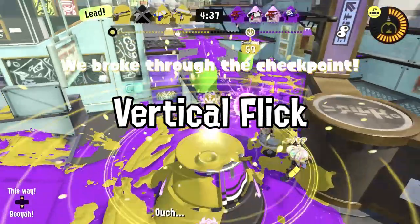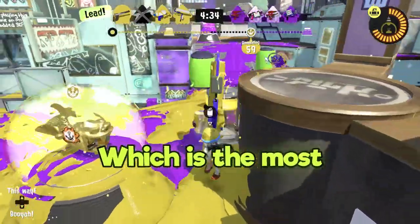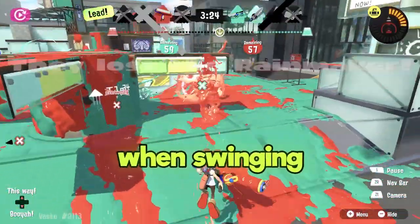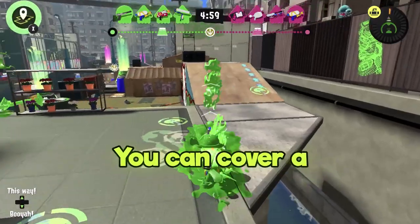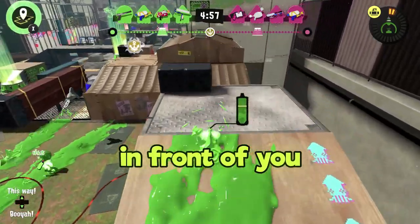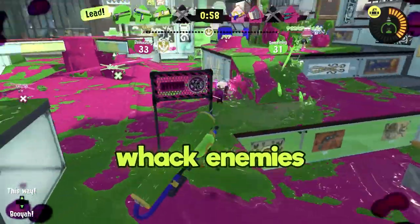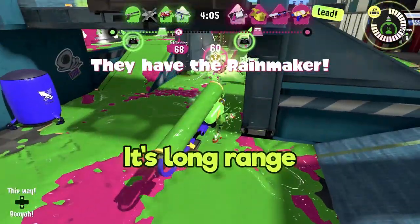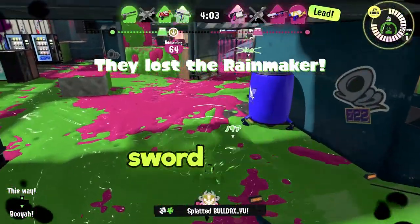Number two: Vertical Flick. The Roller also has a vertical flick, which is the most efficient way to use this weapon. Typically, the vertical flick is triggered when swinging while jumping. You can cover a large strip of turf in front of you, giving you good movement. You can also whack enemies with your attack and use it to ink up walls. It is strong, it's long range, it's good. It's basically a sword attack.